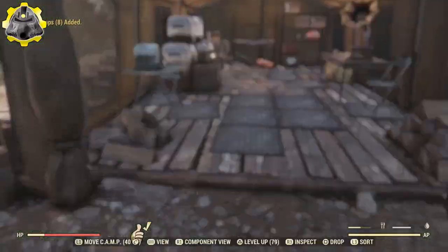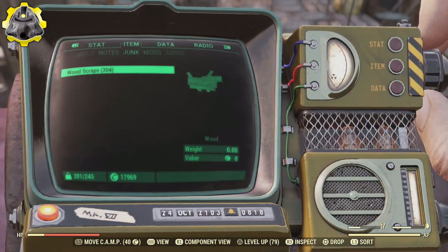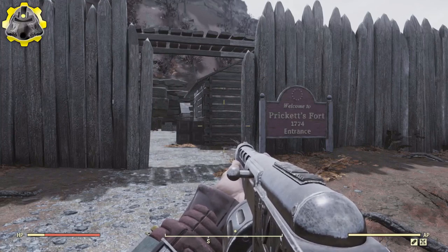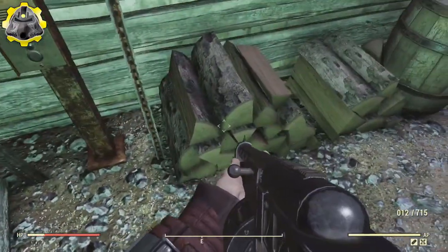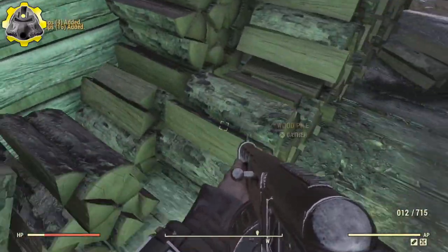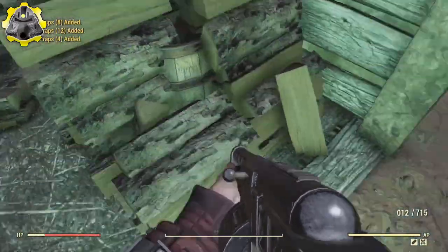This location gave me another 304 wood bringing the total so far up to 620 wood. Saving the best to last, the final location you need to go to is Pricketts Fort. At this location there are two main large wood piles and then dotted around the place there is also a bunch of small wood piles inside the buildings — you might find them in the fireplaces or just stacked up in the corners of the rooms.